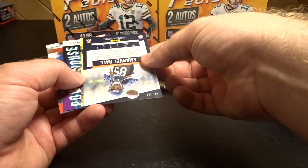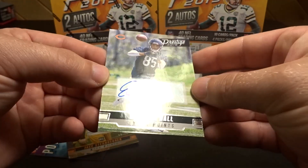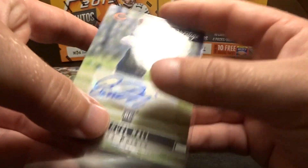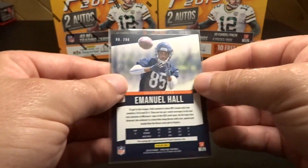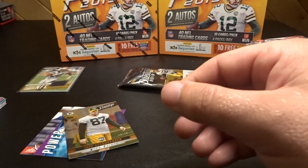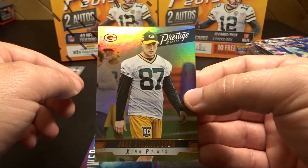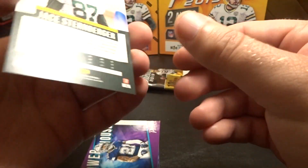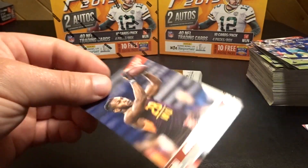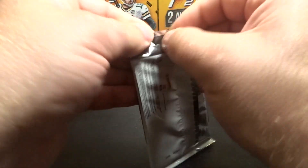We have an Emmanuel Hall rookie card — extra points, out of Missouri, now plays for the Bears. We have an 18 of 25 Jace Sternberger extra points rookie. We have a Zeke powerhouse and Anthony Johnson rookie card — last pack for the first box.